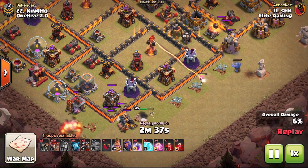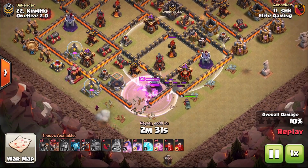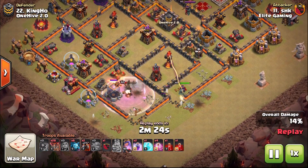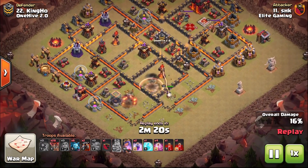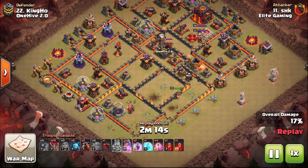A bowler King again tanking for the wizards to create that funnel, and again we're just opening up a path towards the Inferno. You don't necessarily even need to get it with your kill squad, but you need to have a way for your balloons to path directly to it. In this case the Queen steps up and takes it down — obviously if you can, it's always best to get it out of the way with your kill squad.